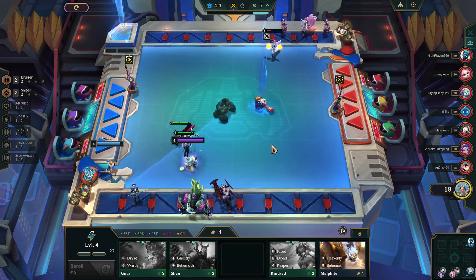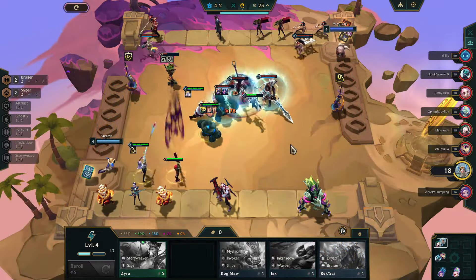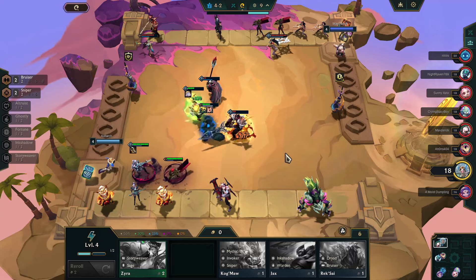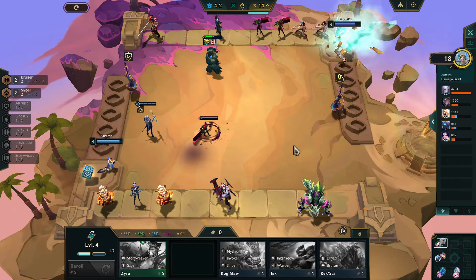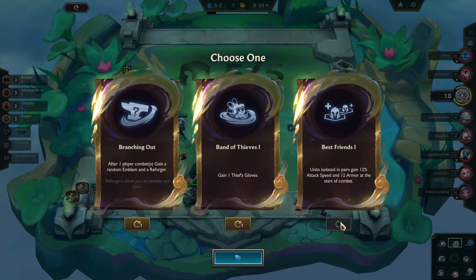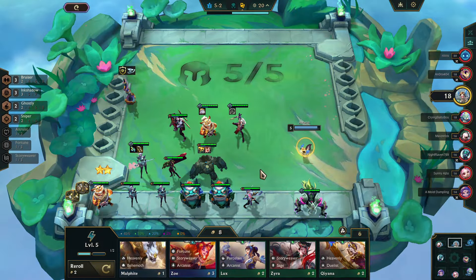Sometimes you get one that is absolutely not going to work, but sometimes you get one that's going to be victory. And this person really embraced the RNG here by taking an RNG training dummy on the first set of augments. It is time for the second set of augments and really nothing exciting here and nothing as I'm rolling that it's even going to fit. So we're going to go ahead and embrace our own RNG a little and see what emblem we can get.